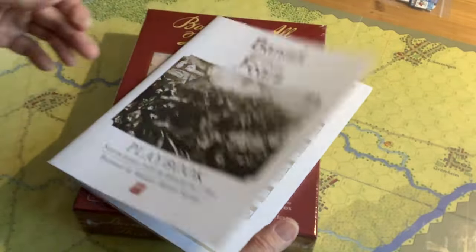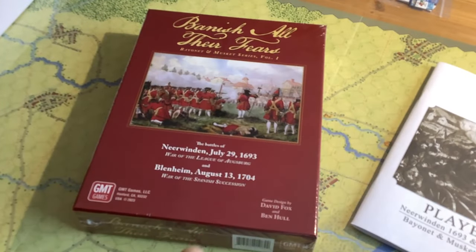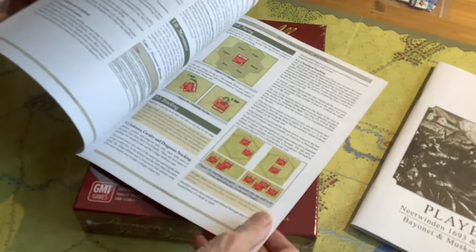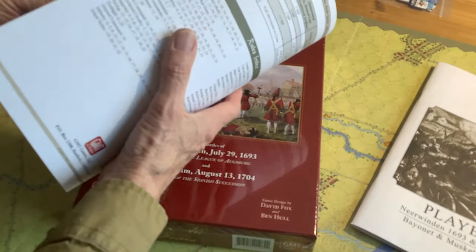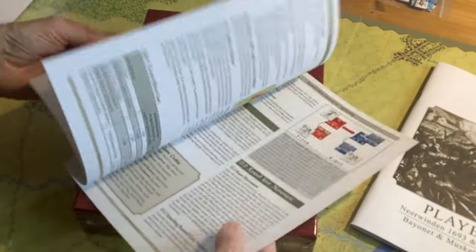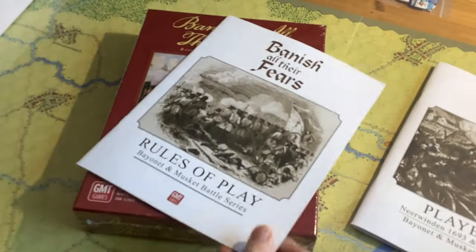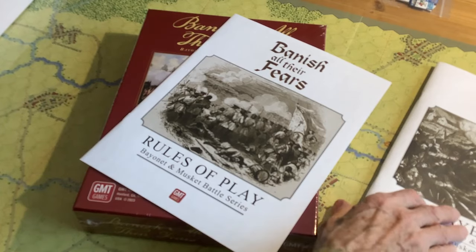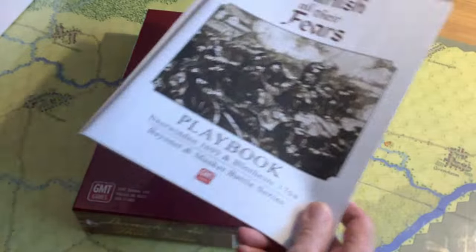I think the learning curve for me on this one is going to be quite steep. I'm going to try to take it on today, but there's lots of rules to learn. There's the rules playbook too — similar thing, lots of illustrations. The rules clock in at about 24 pages. Battles in this period are quite structured. They are not Napoleonic in any sense of the word. Even the composition of the armies is different. And by showing you the pieces to the game, I think you'll see what I mean.